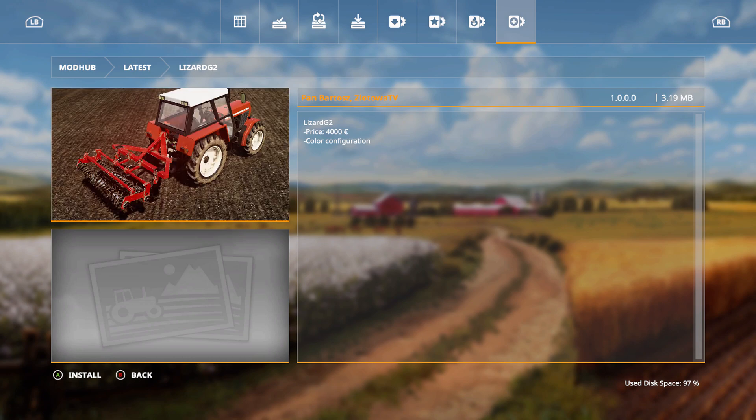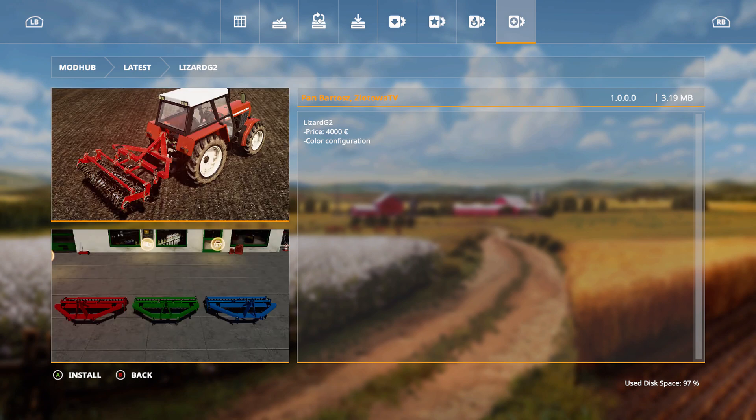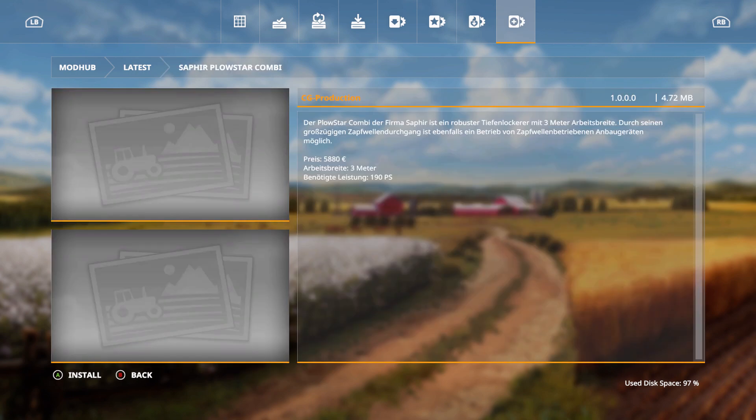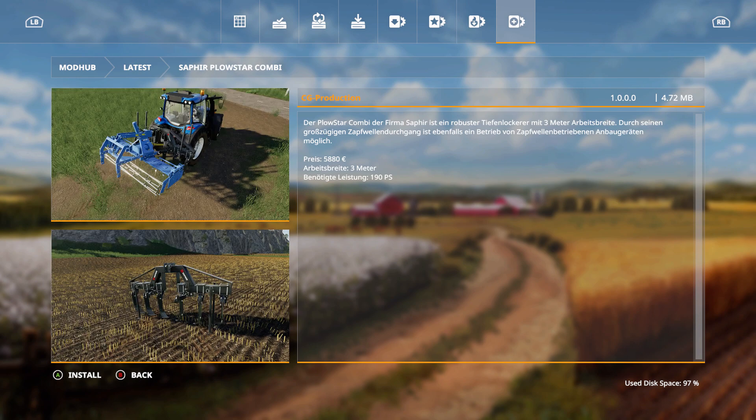We also have the Lizard G2 by Pan Bartas — price is 4,000 euros with color configuration. We have the Sapphire Plowstar Combi by CG Production — price is 5,880 euros, 3 meters working width, and 190 horsepower.